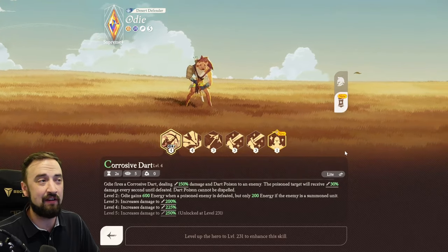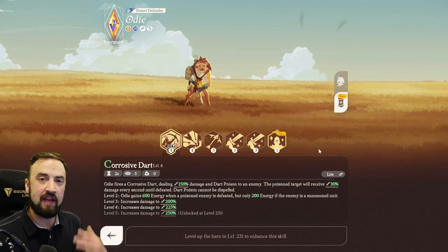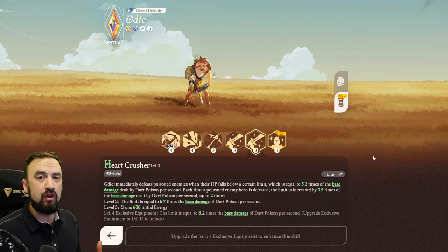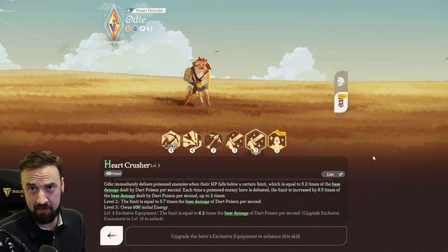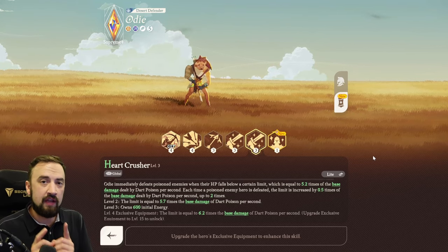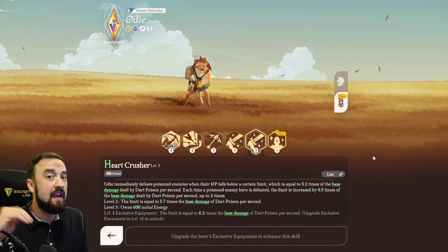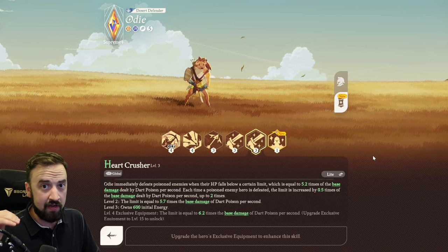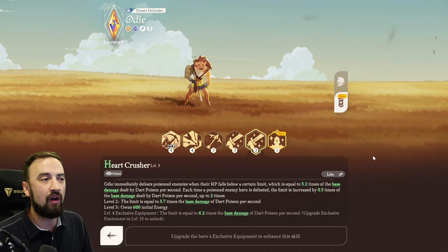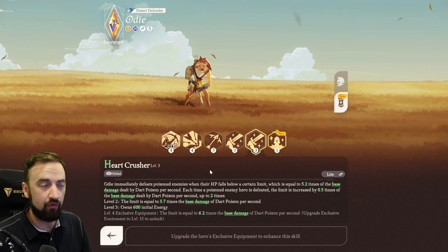This is a character that new players should immediately add to their wishlist, and he's a great target for the Emporium buying dupes. I got mine to Supreme Plus today, which spurred me into making this guide. The TLDR on Odie: you need to get him to Mythic Plus and unlock Heart Crusher. That is the first milestone you need to hit with this guy — where you will see him begin to pop off for your account.